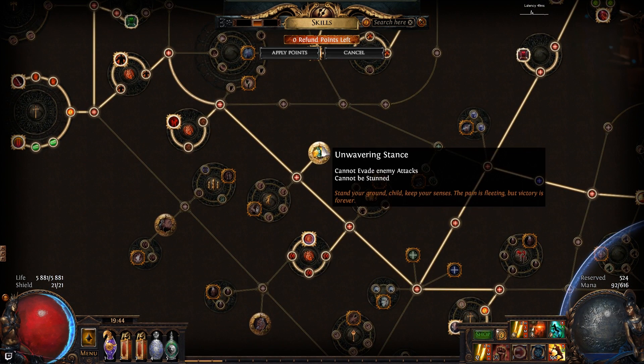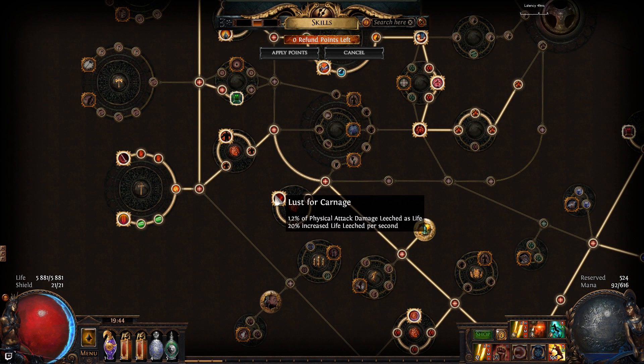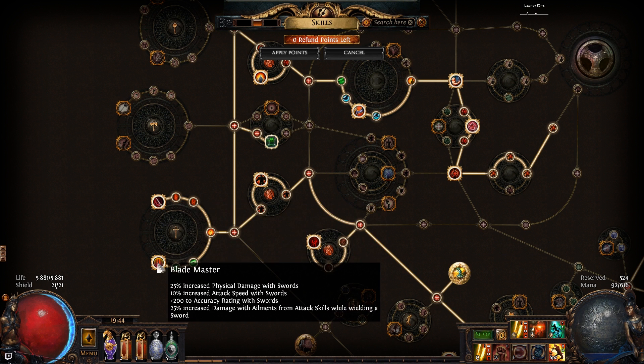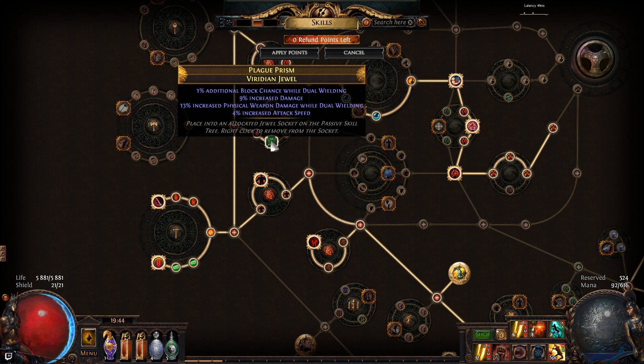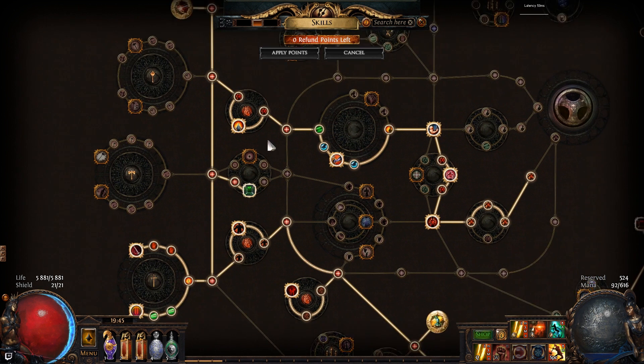Moving on, I have Bloodless and Unnerving Stance. If you want even more protection you can take Soul of Steel, which is a quite nice choice. I have Lust for Carnage for even more life leech, Juggernaut, Razor's Edge, and Blademaster. Another jewel socket here — again, increased damage, increased attack speed, increased physical damage with dual wielding, and some block chance. Unfortunately this one also doesn't have life, so always try to get life on your jewels. Just remember jewels with life will be more expensive.